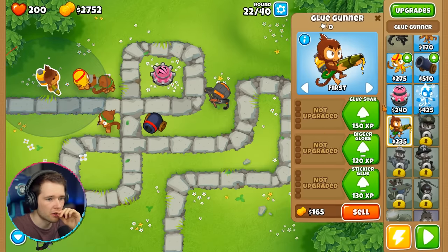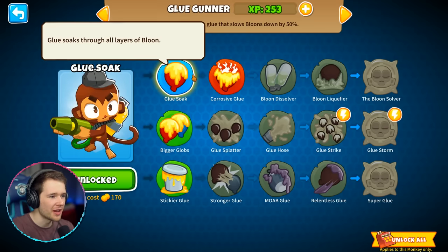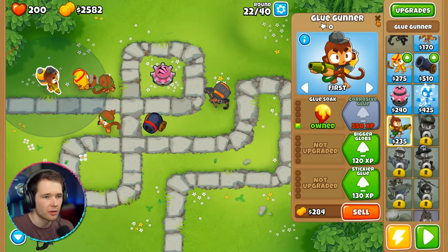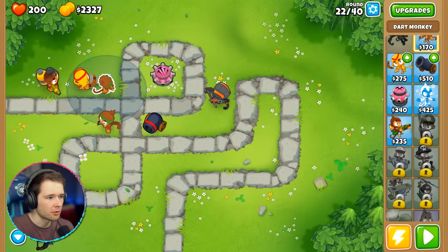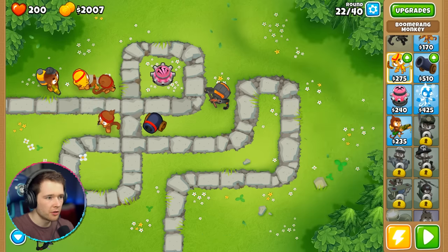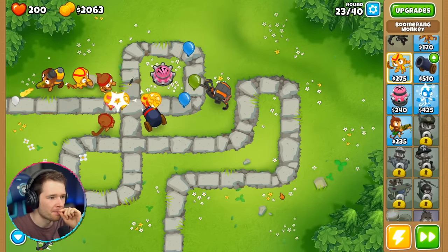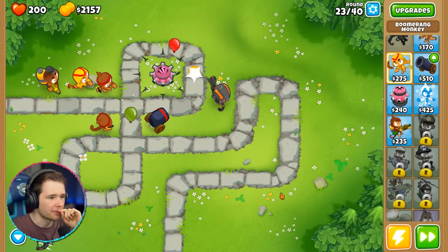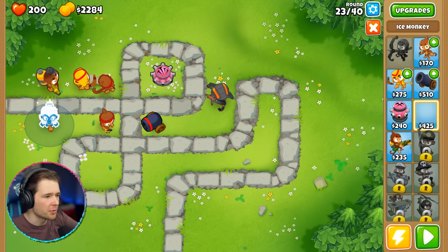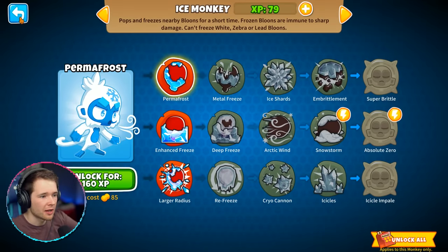Unlock glue soak, corrosive glue — that's good. Look at the skin change too! I need to remember to upgrade them in here as well. Very Quick Shots. XP is actually quite hard to get. Let's hit play and see if this is better. Oh, that's way better! Let's do some frosting as well — this frost monkey was pretty good in the tutorial. I have 79 XP left. Camo balloons can't be affected by monkeys unless they have a way to detect them — for example, Quincy at level five.